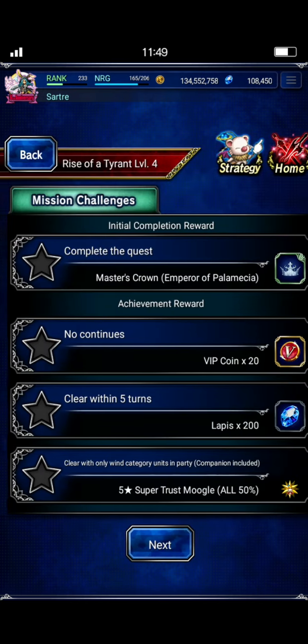You can also bring a friend to this one, which makes it even easier. Here are the typical missions: no continues, clear within five turns, and if you want the STMR Moogle you clear it with only wind category units in the party. Honestly, that is easier than trying to do it with just Final Fantasy 2 units. Wind category — perfect. We will knock that one out of the park.